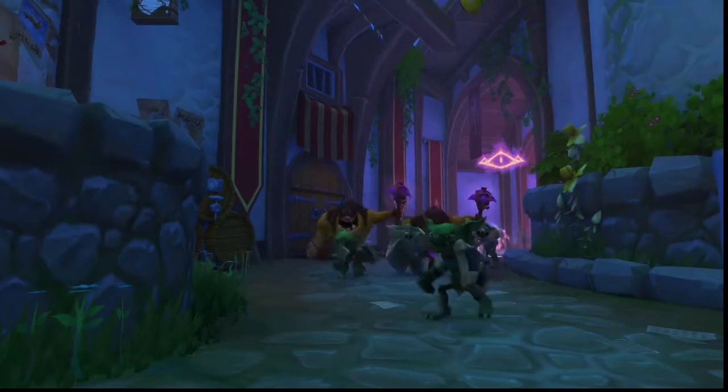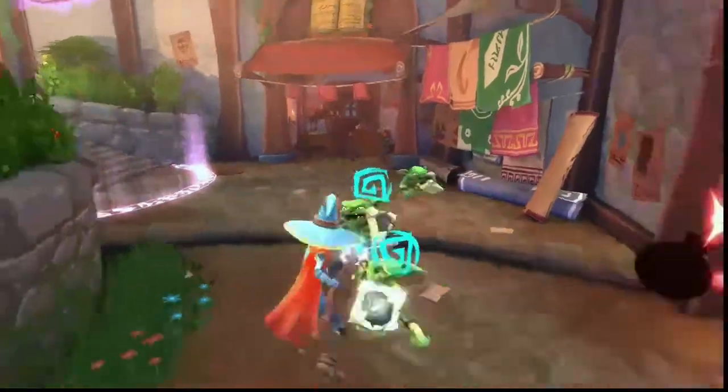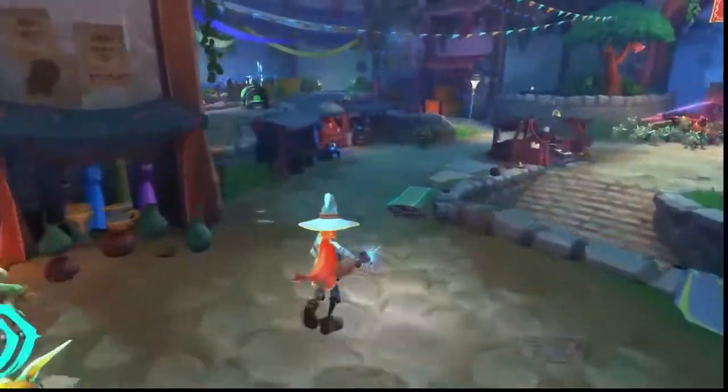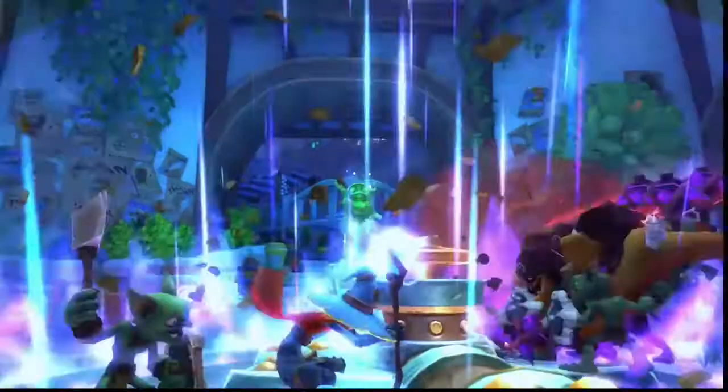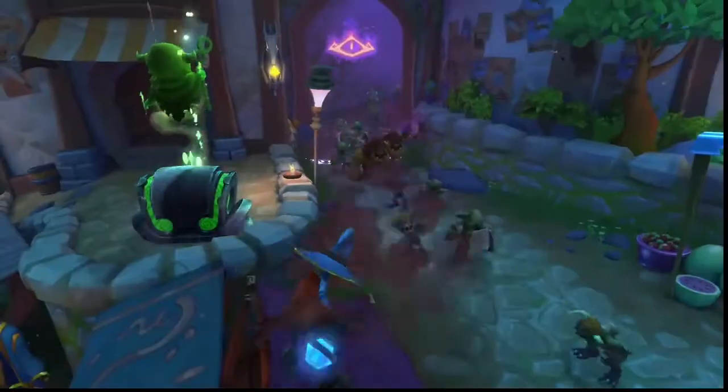Once you are ready to face your enemy, you can initiate the combat phase. Each hero has a primary attack as well as a unique secondary attack. You can activate your hero's unique abilities by pressing the corresponding button on the hotbar. Experiment and explore the different abilities available to your hero, because they can aid you greatly in a defense.